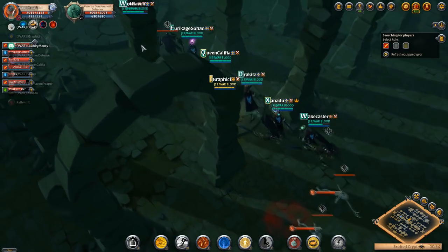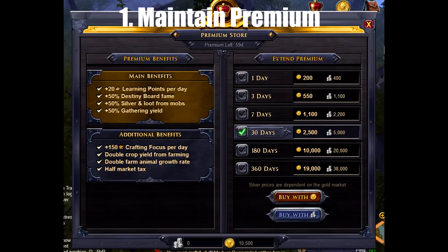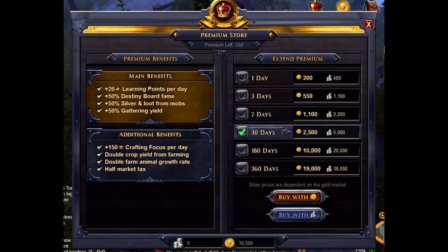Number 1: Always maintain premium. This is the fastest way of leveling and quickest way of earning silver and fame. Make sure you have a focus on maintaining your premium status whether you earn it in game or by paying with real money. Although this game is free to play, you have the same access to everything in game as premium members. Premium will keep you progressing much faster.